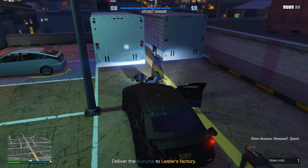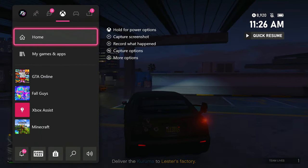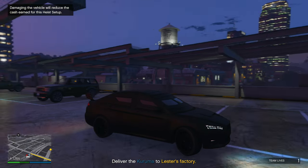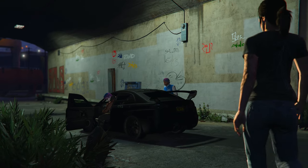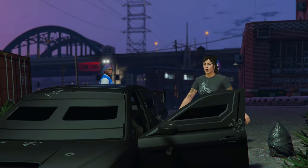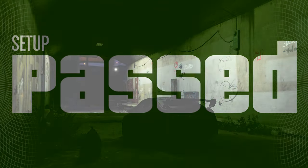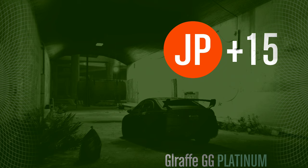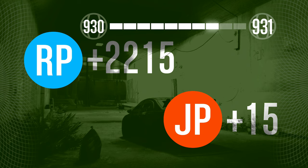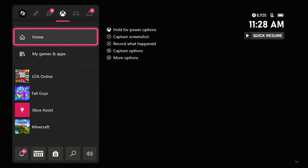For this second setup, all you have to do is drive to the location, take out all the enemies, get inside the armored Kuruma and then drive it all the way back to Lester's factory and park it there. As you can see, the time is 11:26, so it only took me like two minutes to take out all those enemies and deliver it to Lester's factory. We just finished the second setup — both setups done. The time is 11:28, so it only took me four minutes for the second setup, and around 10 minutes total to do both setups.